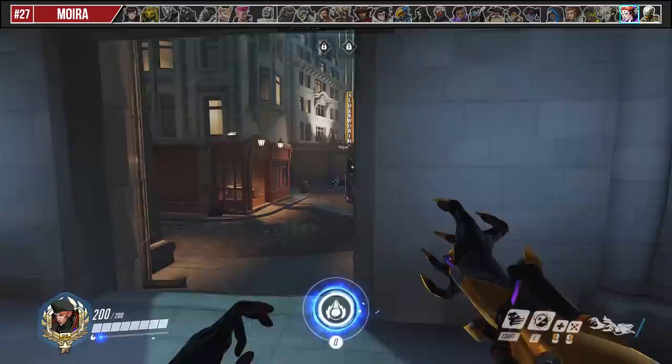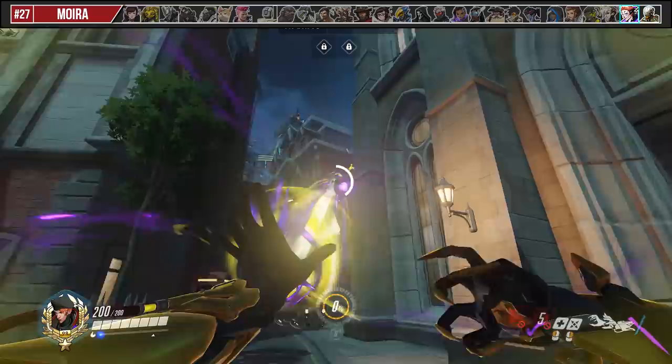Whenever you're looking to use your Coalescence as Moira, fire an orb just before ulting because the cooldown of it should just be about ready as soon as your Coalescence expires.